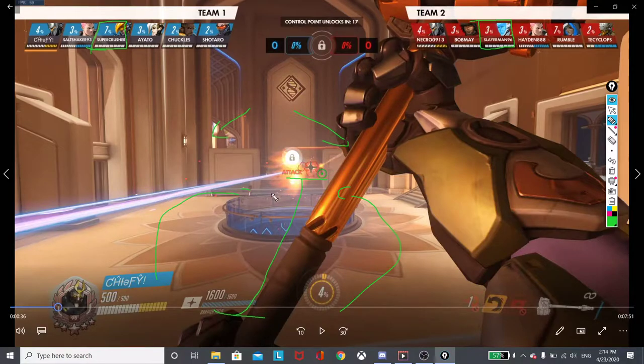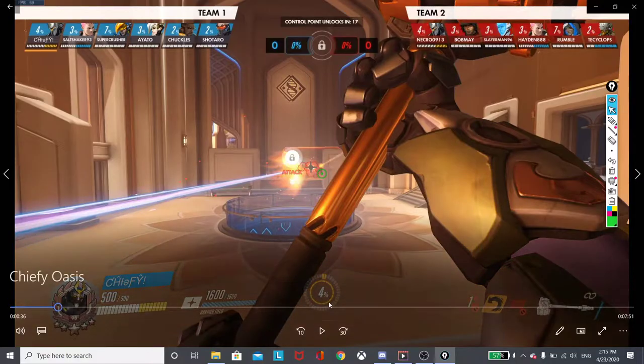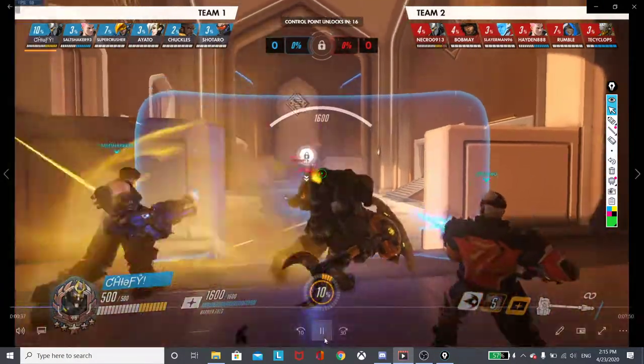You can't really see the one behind Chiefie's hammer, but we would have been forced to use cooldowns. Because that's why you want to push up when you have a chance to - you do not want to give space for free. You want to make Hayden use his abilities, his bubbles. You want to get free time on the point while the healers try to heal up the Reinhardt. They are doing poke damage, Super Crusher is over in that corner, so he is doing damage, but they're still giving space for free.